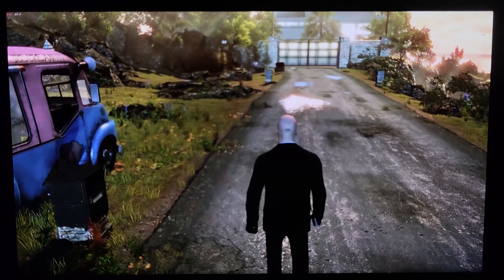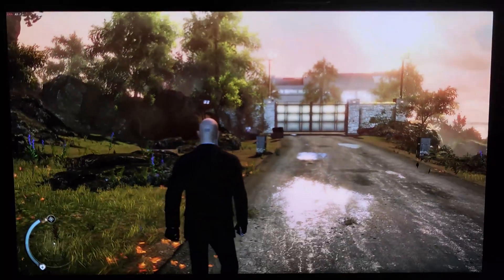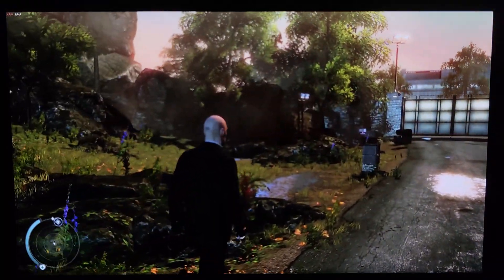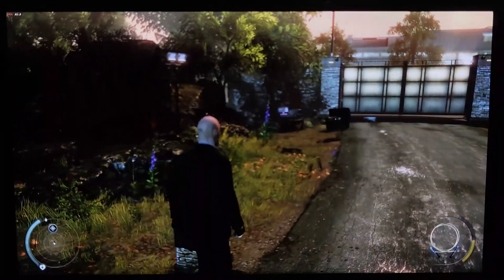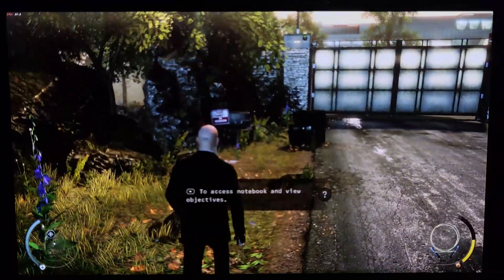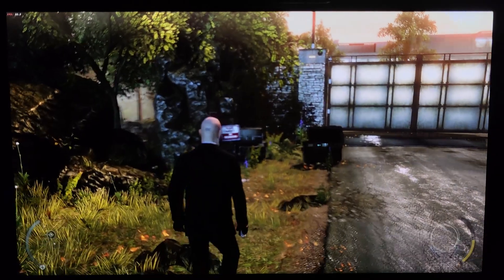Let's look at the interface. In the lower left corner, the blue bar indicates your health. Next to it is the radar. Use it to keep track of enemies, objectives, and exit points. In the lower right corner you can see what weapon you have selected and if it's hidden. Next to the weapon, the yellow bar indicates how much instinct you have available. If it is depleted, you cannot rely on instinct abilities.